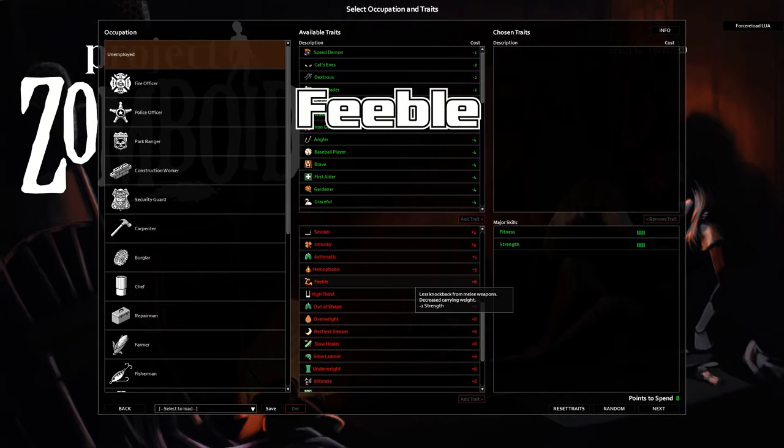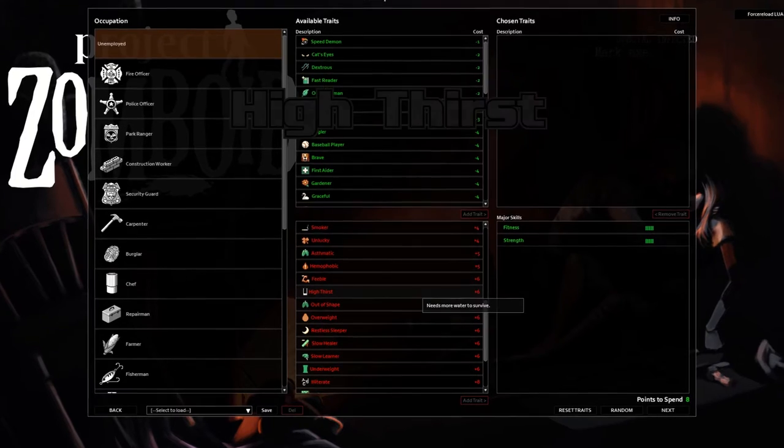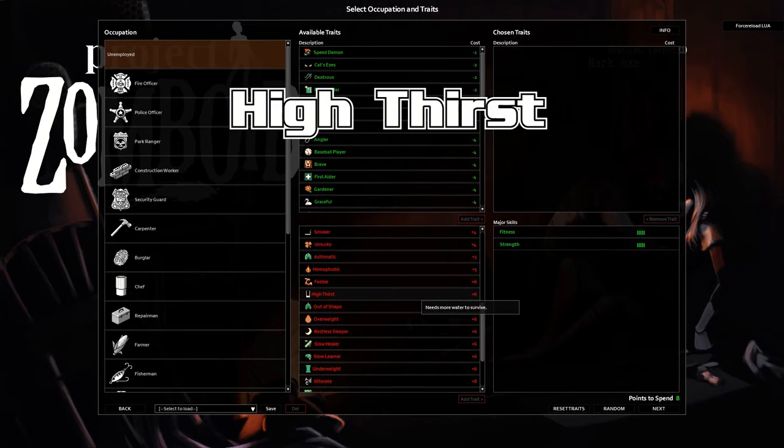Feeble — you can move into and out of this one, nothing to add. High Thirst — this increases your thirst just like it says. How much? 200%. It doubles your thirst.